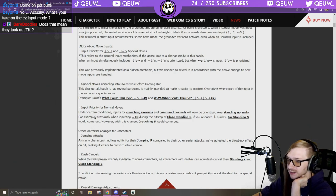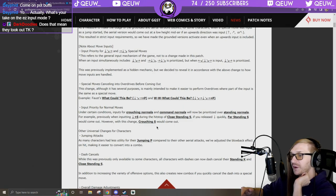Input priority for normals: under certain conditions, inputs for crouching normals and command normals will now be prioritized over standing normals. For example, previously when inputting 2S during the hit stop of close standing S, if you release down quickly, crouching S would not come out. With this change, crouching S would come out. I've had this issue with Potemkin — trying to crouch heavy punch comes out as 5S or 5H.